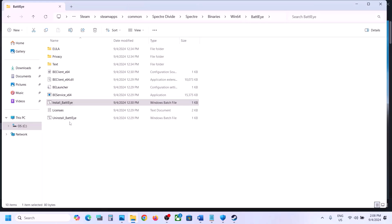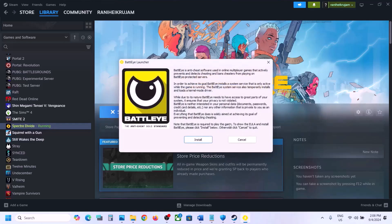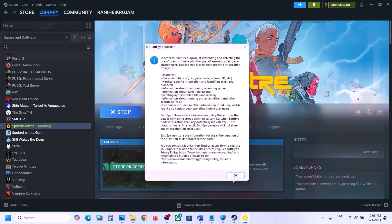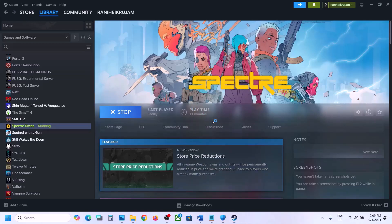If still facing the problem, uninstall BattleEye once again — right-click, Run as Administrator, Yes to allow, confirm and click OK. Then go to Steam and launch the game from there. It will prompt you to install BattleEye — click Install and Accept. Click Yes to allow. During the launch it will install BattleEye, and you will see messages saying BattleEye service has been successfully installed, updating, and then launching the game. You should then be able to launch and check.